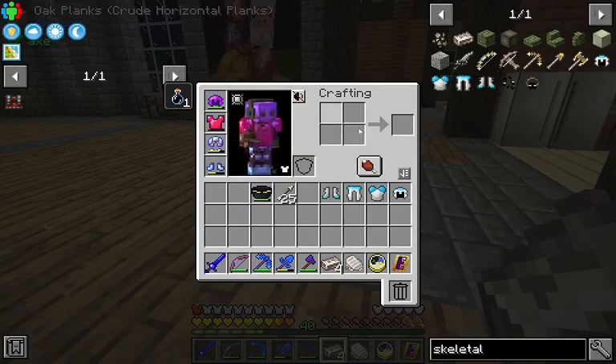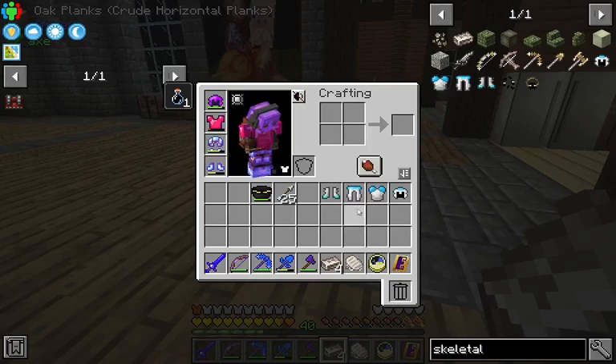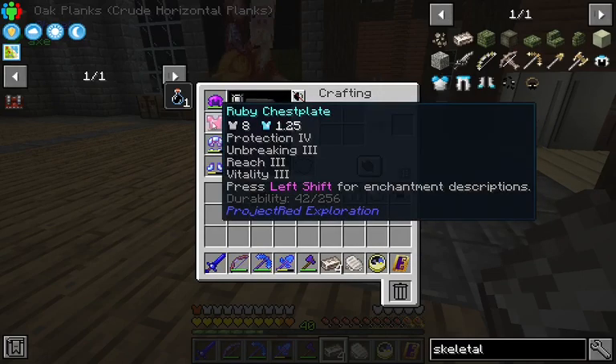Now how does this stack up? This stuff is about as good as the moonstone stuff, so it doesn't have the hunger drain. Now the chest plate...